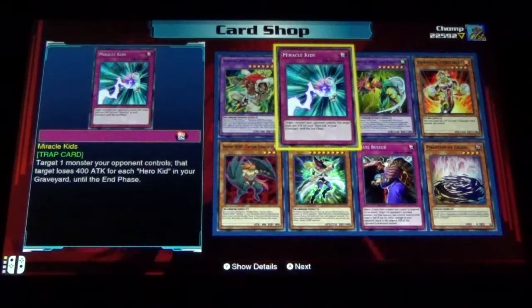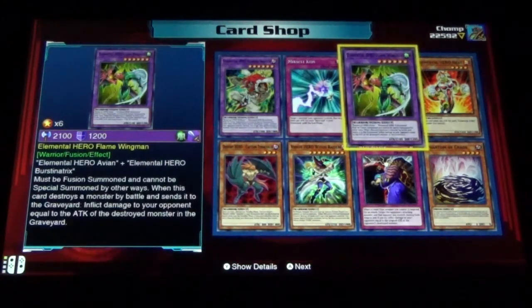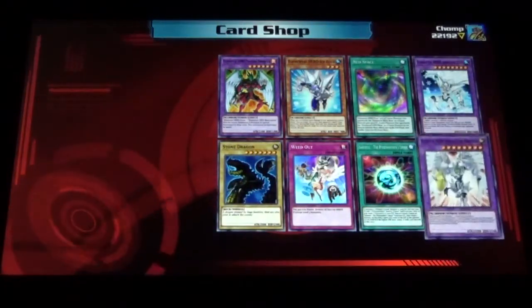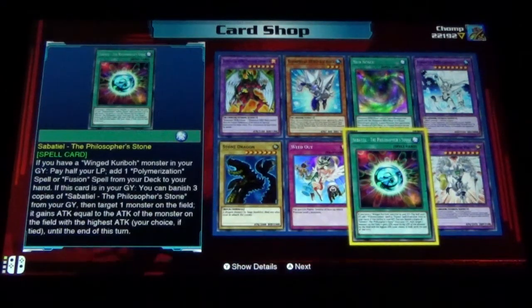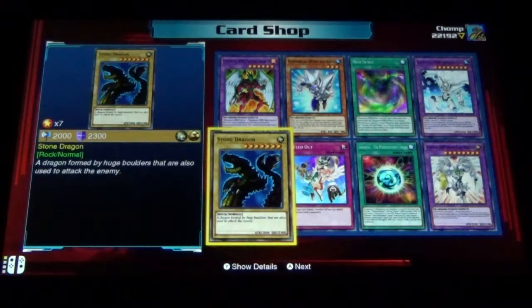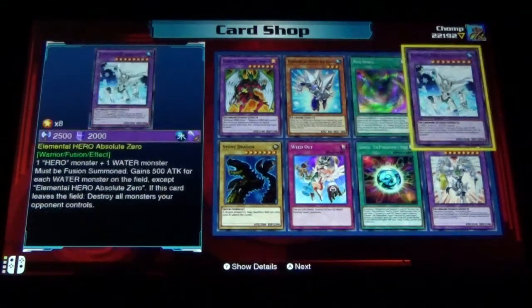Miracle Kids, Elemental Hero Flame Wingman, Elemental Hero Heat — one of the most iconic cards from the show. Flame Wingman! Elemental Hero Shining Flare Wingman, Sabatel the Philosopher's Stone, Weed Out, Stone Dragon, Elemental Hero Phoenix Enforcer, Elemental Hero Ice Edge, Neospatian, and Elemental Hero Absolute Zero.